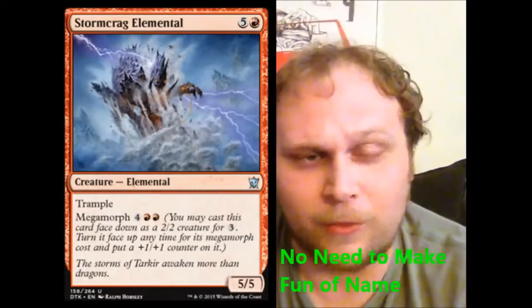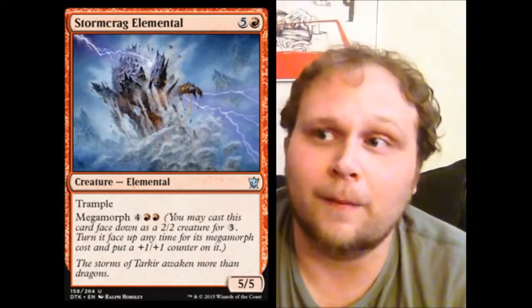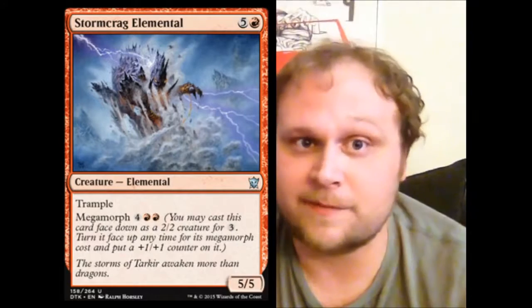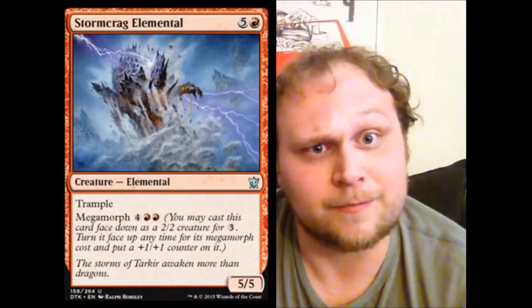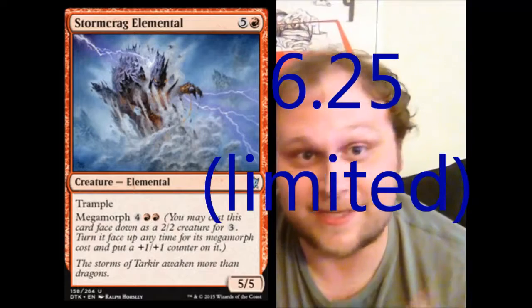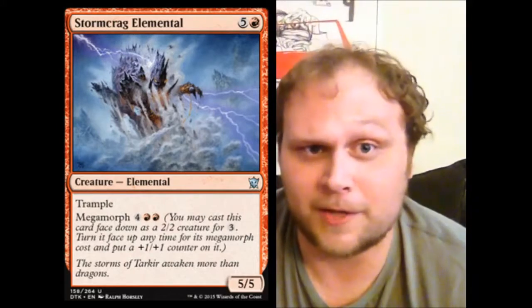Next is Red's Megamorph — Stormcrag Elemental. Pretty vanilla, honestly. Not much to say about this guy. A 5/5, maybe 6/6 Trampler. Seems good. Steep cost, big power/toughness. You see creatures like this all the time and they're usually good in Sealed. Six and a quarter — although you may play him in Sealed. I'm not saying he's bad, but six and a quarter is about the middle-of-the-road, maybe-playable score. That's Stormcrag all day.